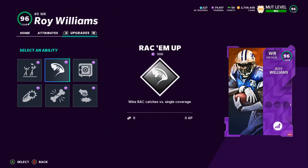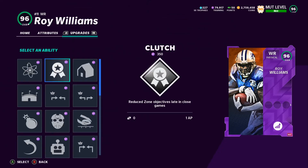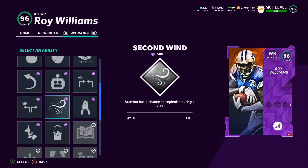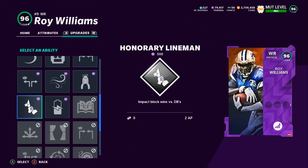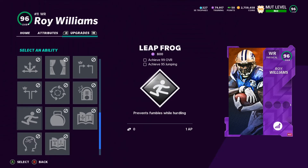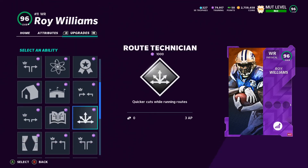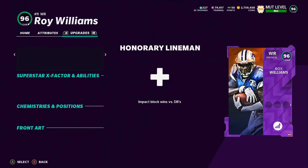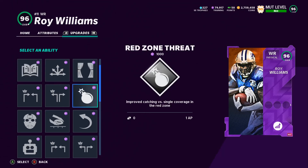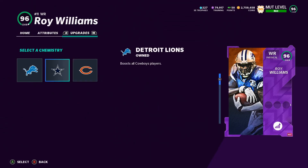He earned himself another ability slot. He gets Double Me, Rack 'Em Up, Max Security, Grabbing Smash, Ankle Breaker, and YAC 'Em Up. Going through all his abilities: he gets Lineman Impact Block, wins versus DBs — pretty good for a wide receiver. On the second tier he gets the same stuff, then Outside Apprentice, and on the third tier he gets Route Technician, Outside Apprentice, Closer, and Red Zone Thread. Some good ones, nothing too crazy.